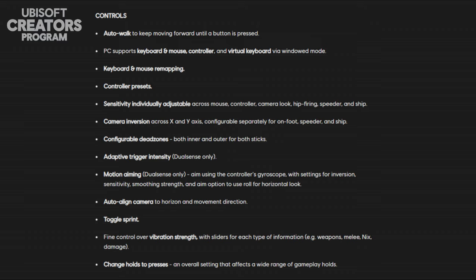There are accessible control options such as auto walk and toggle sprint, keyboard and mouse remapping, and controller presets. The game supports keyboard and mouse, controller, and virtual keyboard via windowed mode. Sensitivity is individually adjustable for mouse, controller, camera look, hip firing, speeder, and ship. There is camera inversion, configurable dead zones, adaptive trigger intensity, motion aiming, auto align cameras, and vibration strength. One option I find really useful personally — as someone who has very bad joints and struggles with use of my thumbs — is you can change holds to presses, and there is also the option to change button mashing to holding.